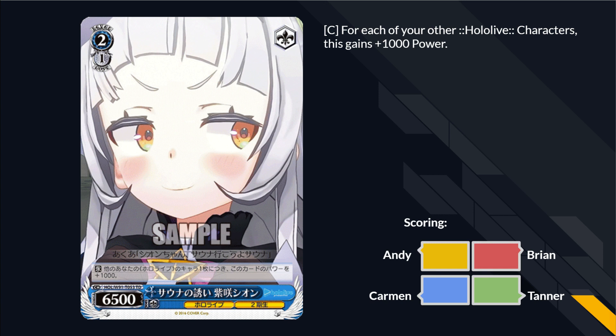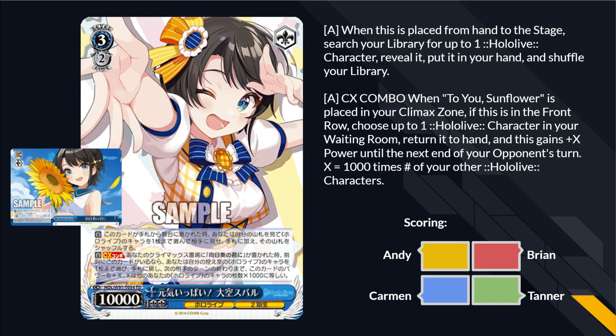We got the Smug Girl — each of your other Hololive characters pump her 1000 power, so she's a 2-1, 10-5. Sick of these cards. This one's an F, I don't like it. Sick of seeing them, sick of them existing. Do literally anything else with this slot than these cards — they're in every TD, I don't know why they print them. New players like big numbers.